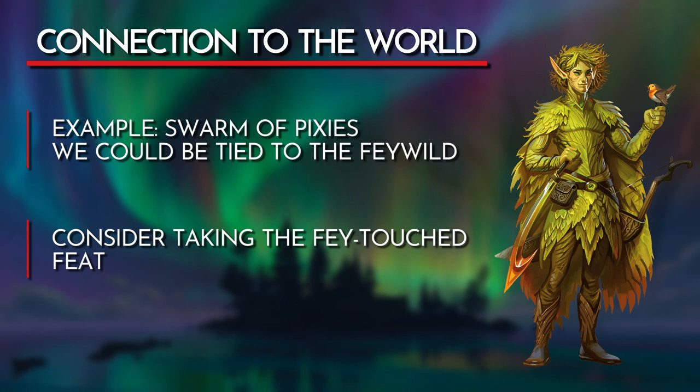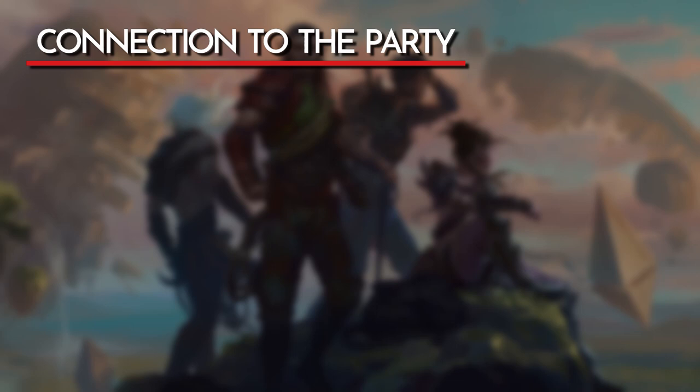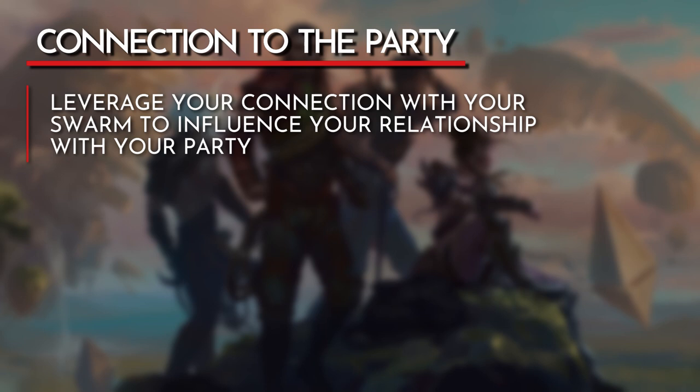For example, if we flavor our Swarm as a flock of pixies, our character could be tied to the Feywild. Our character could be sent from the Prime Material Plane on a mission from the Seelie Court, and they have gifted us some of their most trusted Fae to help us out. The other direction to utilize the connection theme is to consider your character's connection with their teammates. We can roleplay and leverage our Swarm Keeper's relationship with their Swarm and use it to impact how our character builds connections with others.